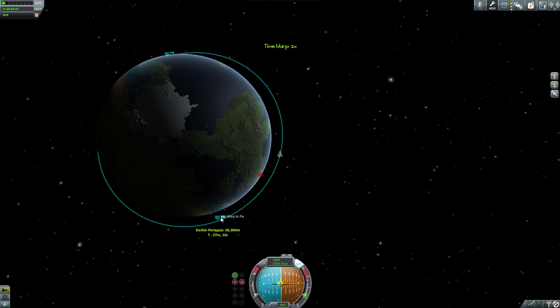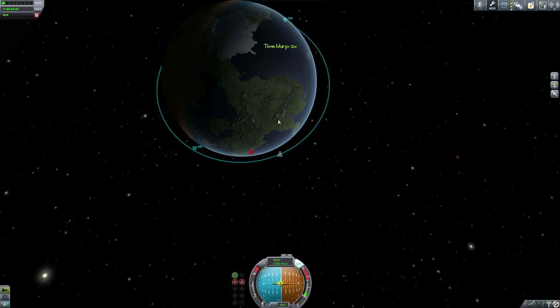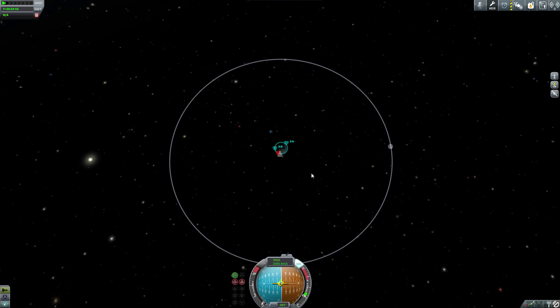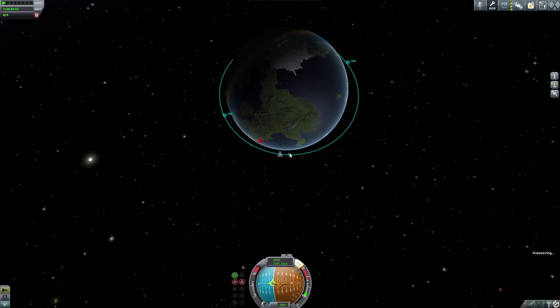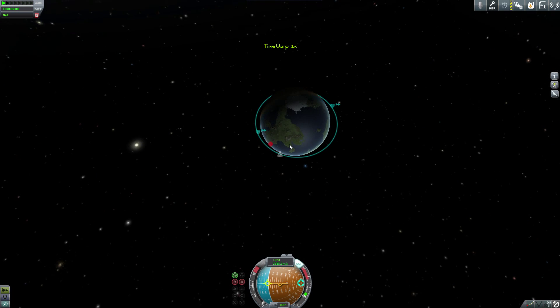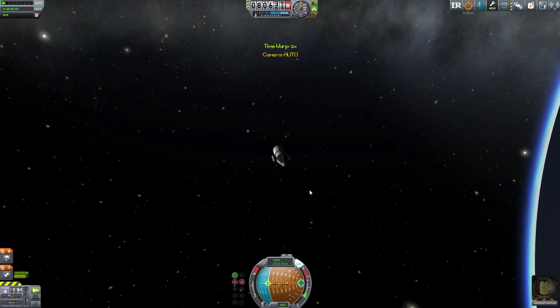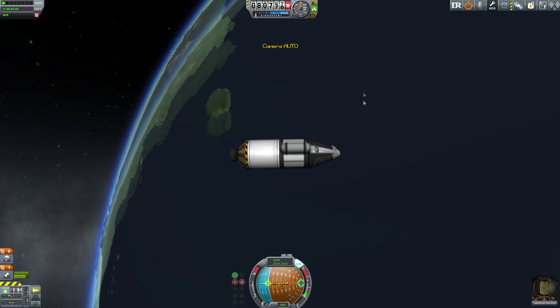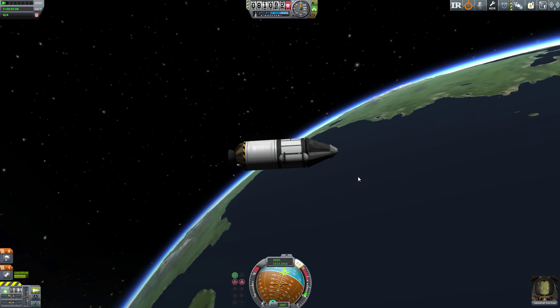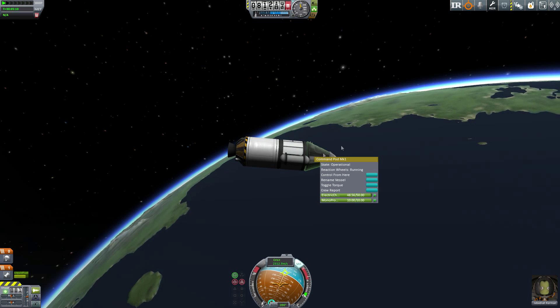I needed to get the Periapsis above 70,000 meters, otherwise we'd start re-entering again. It went a little bit wrong but we were able to get a nice interception with Minmus. We're taking Jebediah to Minmus to get a bunch of science just from being in the sphere of influence of that tiny little moon.